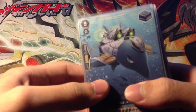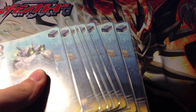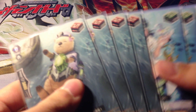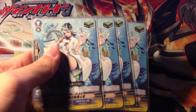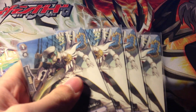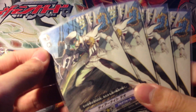Now I'll go through the triggers. This clan is similar to Nova Grapplers, which benefits from using 8 stands. Basically when BT-08 comes out, I'll be using 8 stands as well. So 8 stands, 4 draw triggers, and 4 heal triggers. Now here we have 4 grade 1 Vanillas. It's a very important booster for this deck in order to hit magic numbers and fight against crossrides.